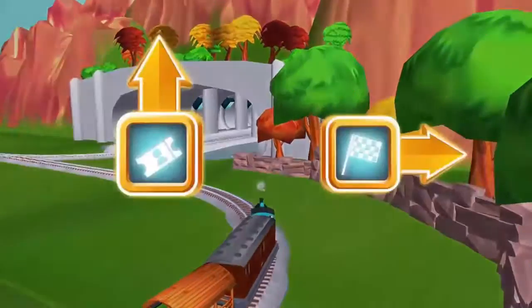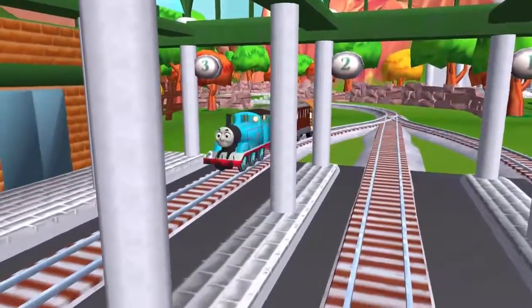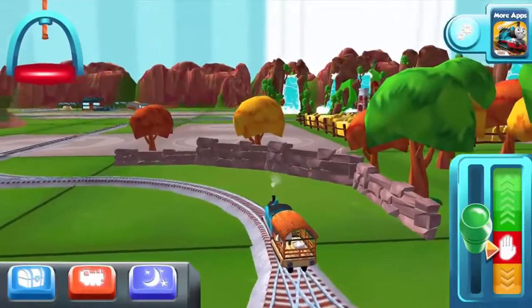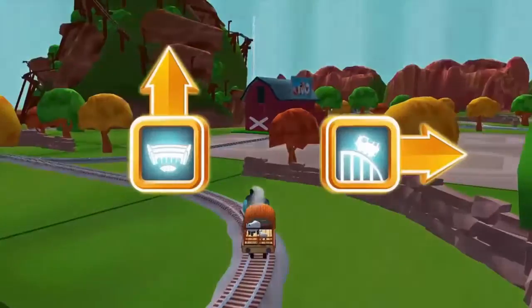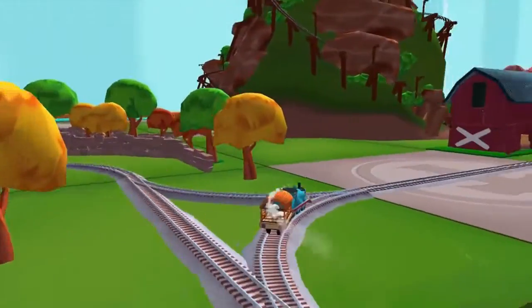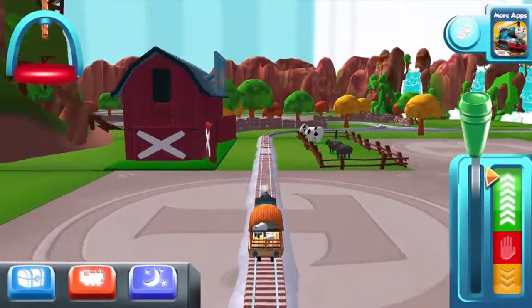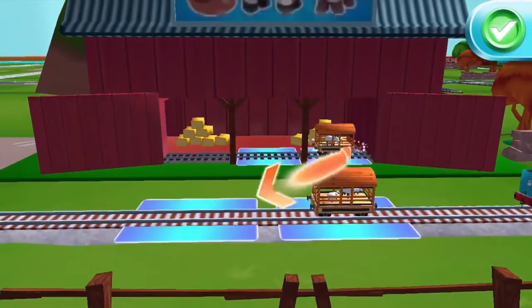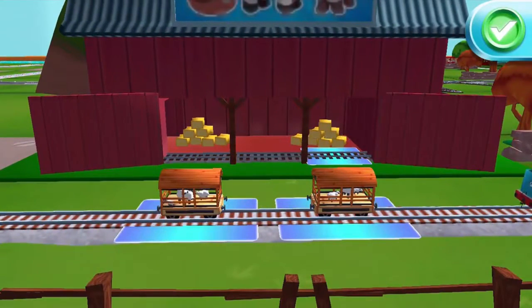Next stop, Tidmouth Sheds. The passengers have all reached their destination. Thank you very much. Next stop, Crazy Coaster Mountain. A new wagon — your engine would love to pull that. That's the way!